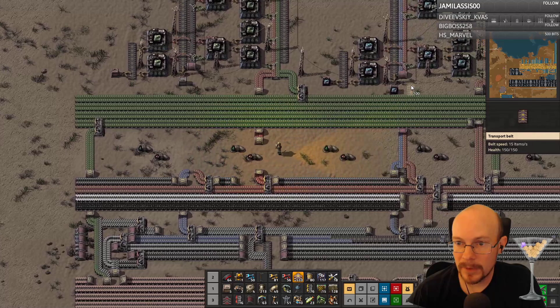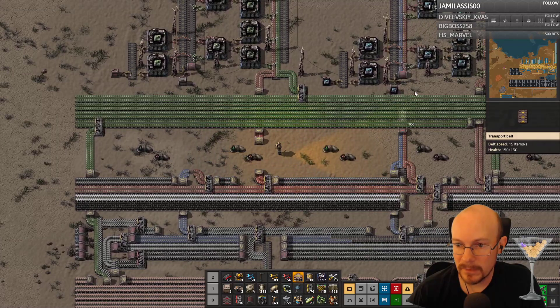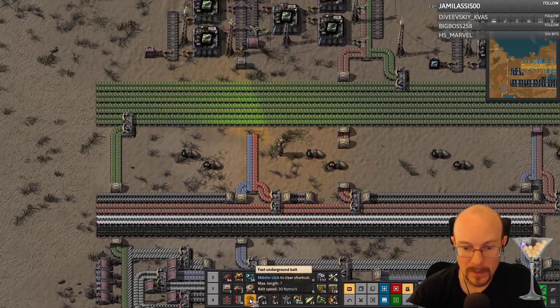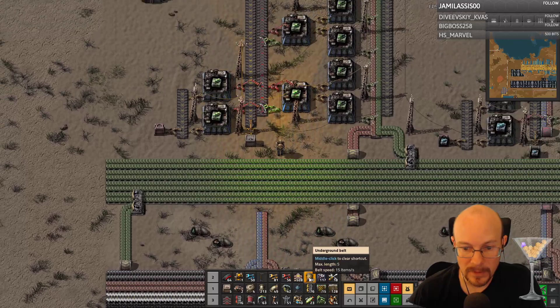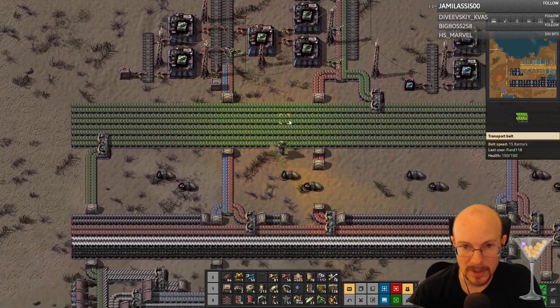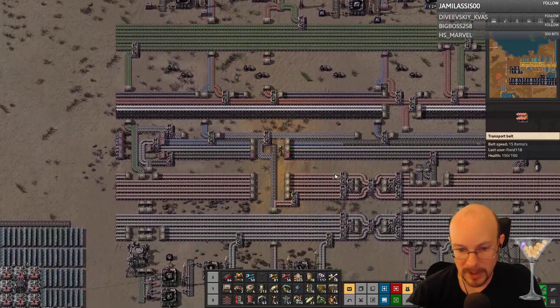Did I really need a red circuit thing for that? I don't know if I did. I have no red underground belts. I don't know why they haven't been delivering them to me — either my logistics robots have too much to do, or they're not building them.